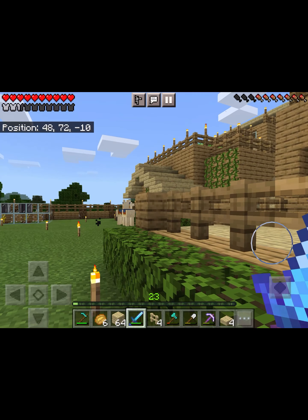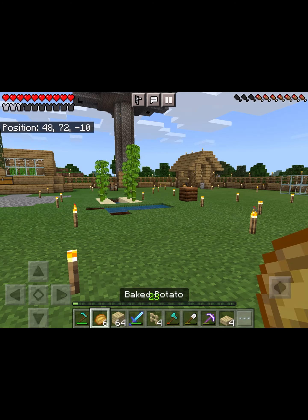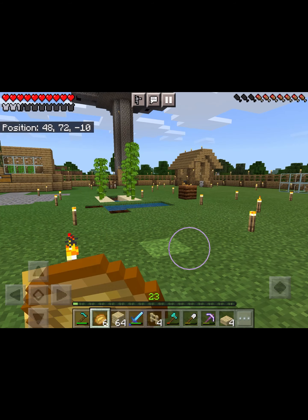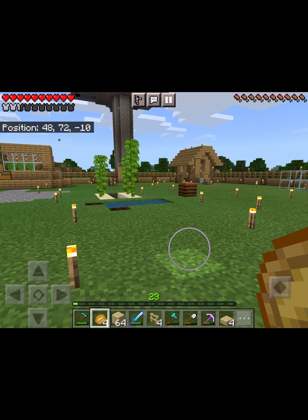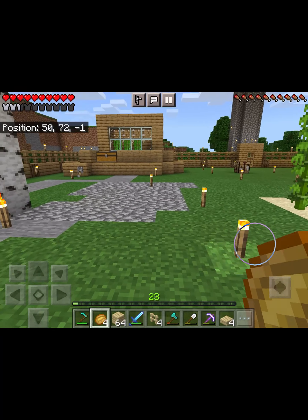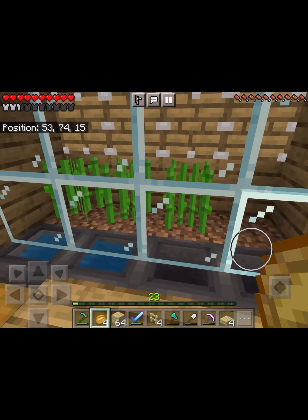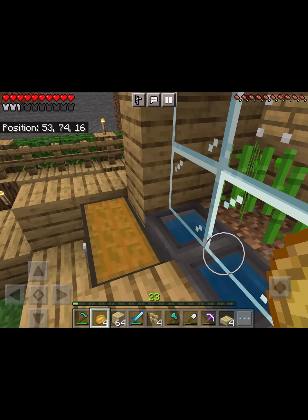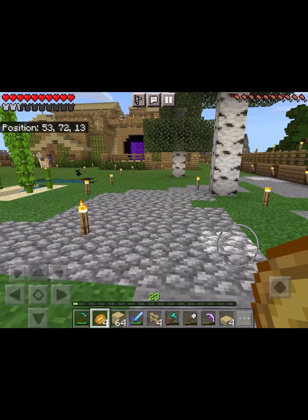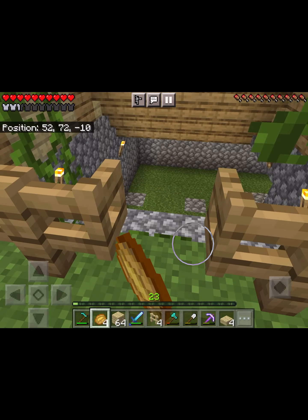I'm getting a lot more wheat now rather than just the five little bits I was getting on the little farm upstairs. Up there where the wheat was, I've planted some more carrots, which is a lot better since I'm using the wheat to feed my animals to get more leather. The sugarcane farm I've managed to break somehow, so I'm going to have to pull that apart and put it back together again.